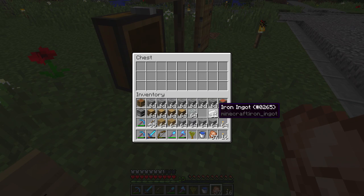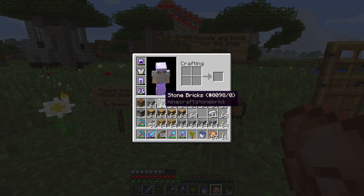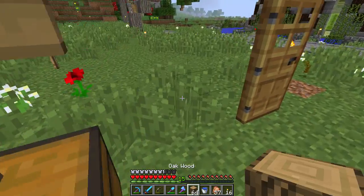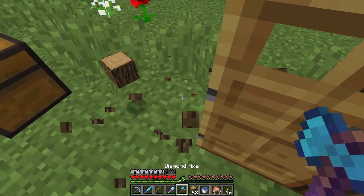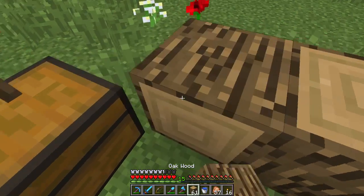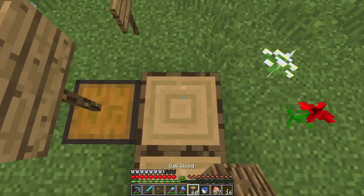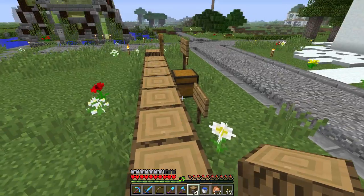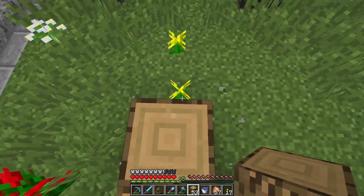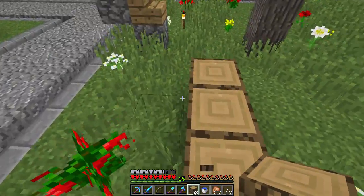I'm also going to take this iron because iron is pretty useful. We have a bunch of materials right now — I'm not sure if I'm going to be using all of these, just a couple of them. The main design I'm going to have is logs going along like this. I'm probably only going to go out to about here.